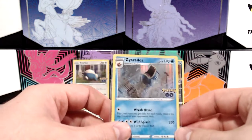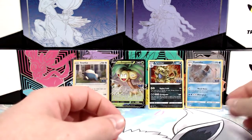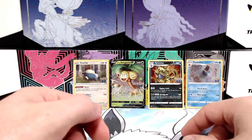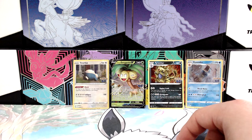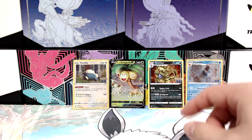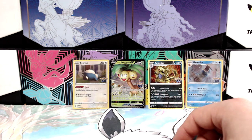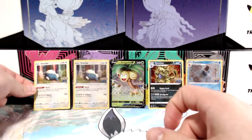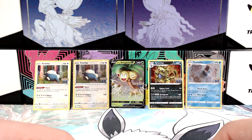So out of that whole box, we've got two cards that go towards the binder. Tyranitar goes to the doubles, the Exeggutor will go to the wife because that's also a double, and then the other Snorlax is a double as well. Nothing too crazy coming out of there — four holos.